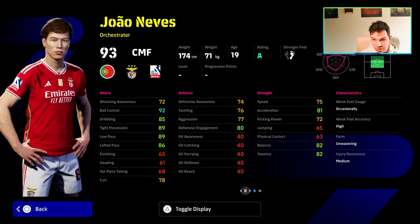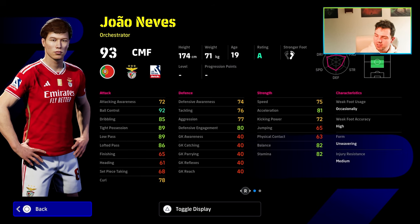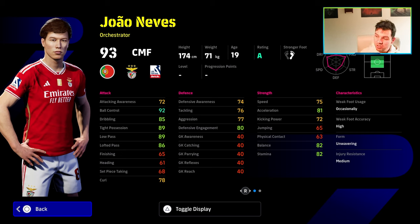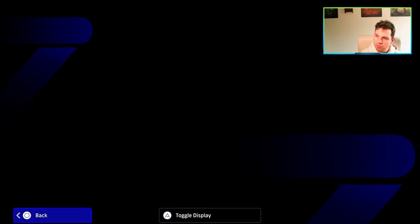Joao Neves is a very interesting and exciting prospect in world football, playing for Benfica — rumored to be worth about 100 mil. He has double touch, one touch, pass, true pass, way to pass, track back, interception, and fighting spirit. He's rumored with United and Bayern are looking at him as well. He's a very solid player, though he has a standard face in the game. There are so many similar cards like Pedri and Gabi that you can get for GP. His speed, acceleration, and balance are a little lacking compared to the upper tier of orchestrators.